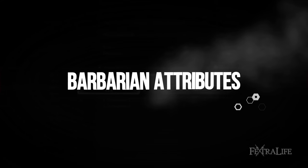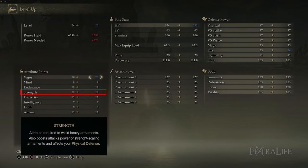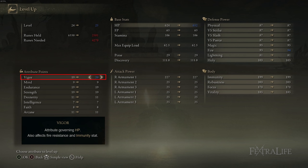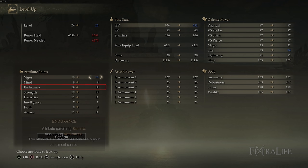Talking about stat spread — you want to get to the minimum requirements for the Zweihander as quickly as possible. That's 19 strength and 11 dexterity, meaning you need to put 3 points into strength and 2 into dexterity. That should happen fairly quickly. Once you have that done, you're going to crank Vigor and Endurance, going roughly 1-to-1, because you need more health and you need to increase your equip load to use heavy armor with good poise without fat rolling. Early on, your stats are going to look something like 20 strength, 11 dexterity, 20 Endurance, 20 Vigor.